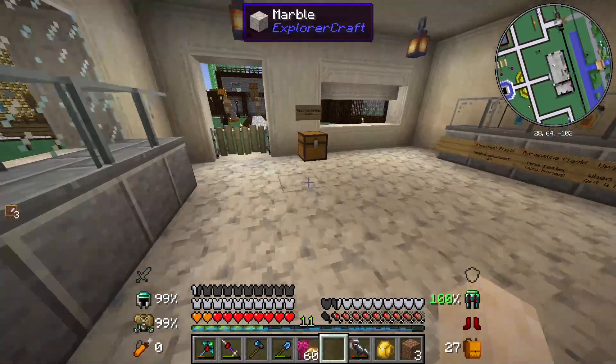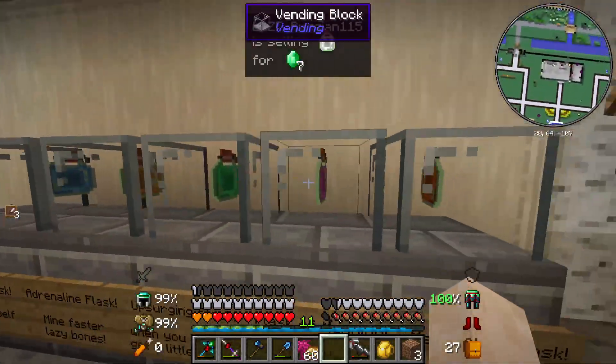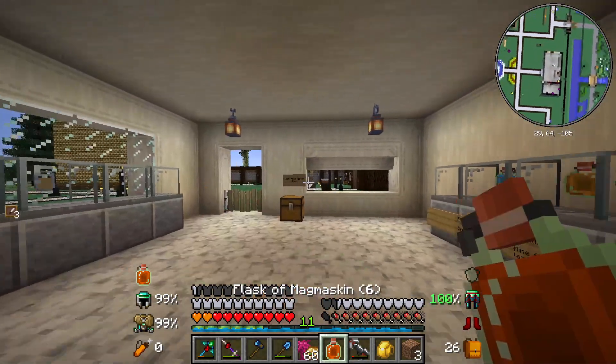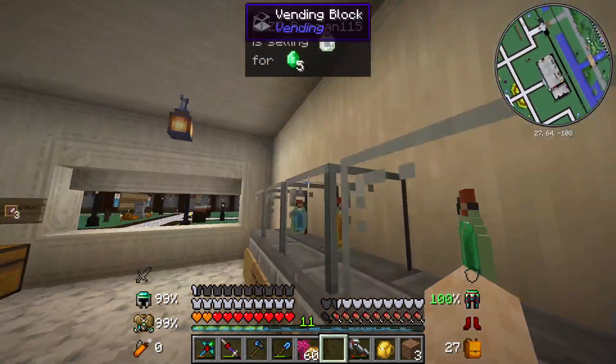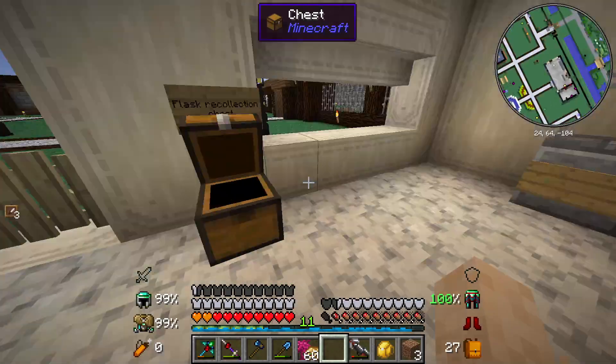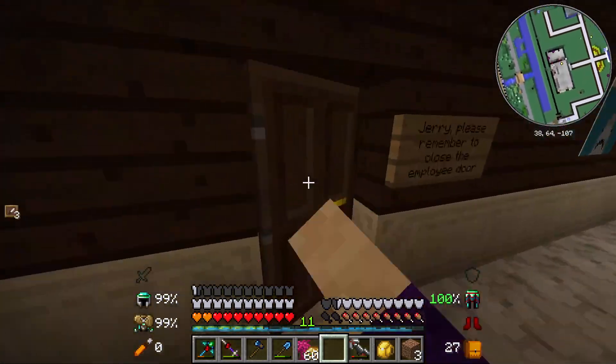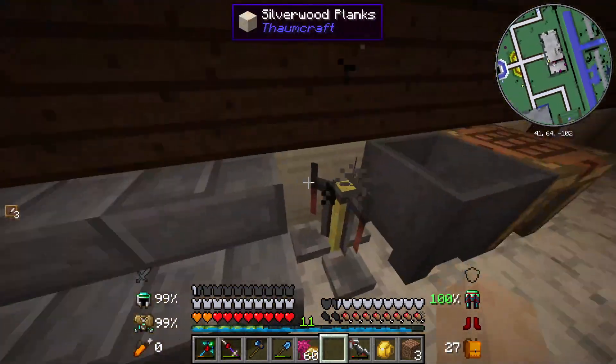We got Jerry's Juices in town. You can buy juice but you can also buy smoothies now. These are like Botania smoothies so they actually do stuff — they're pretty good. There used to be a chicken here working but I guess he no longer works right now.